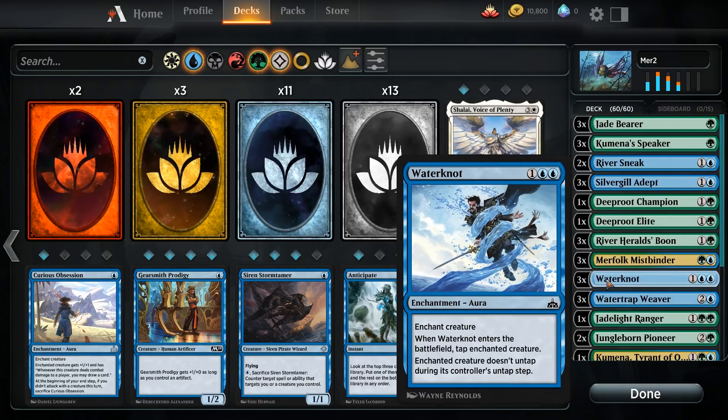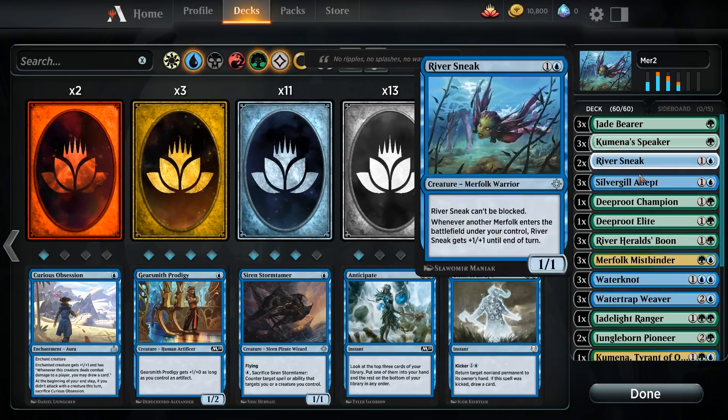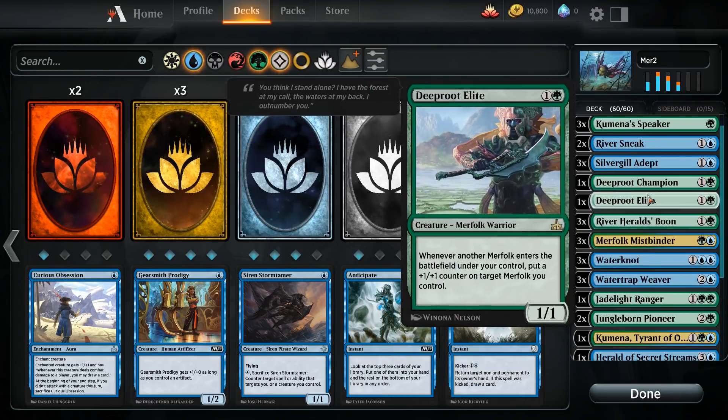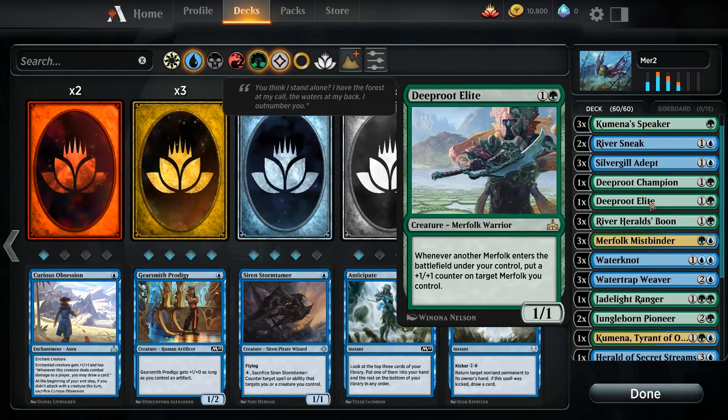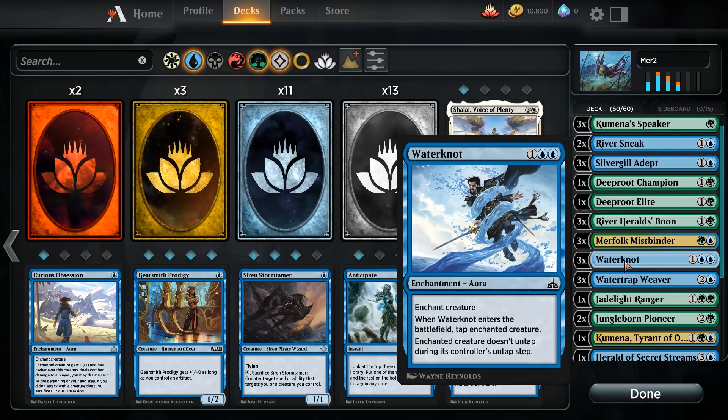Water Knot basically makes a creature useless, and the only way they can deal with it is by bouncing the creature back to their own hand or getting rid of Water Knot altogether. It gives you a much better way to deal with flyers, because this deck has no other way whatsoever to deal with flyers. It can deal with larger creatures mid to late game, but if they're flying you're pretty much screwed.